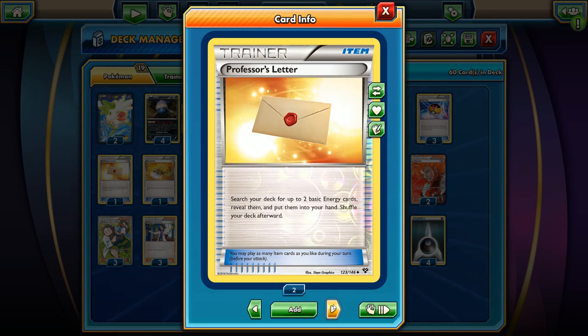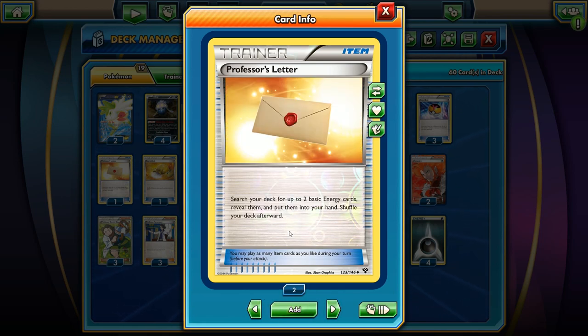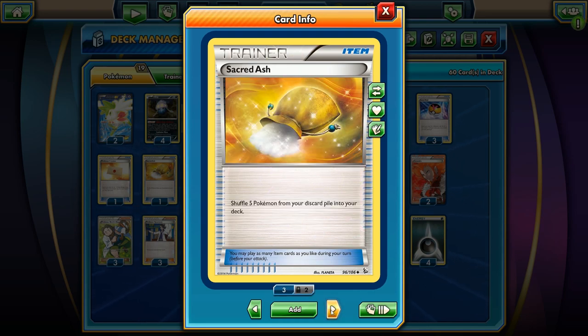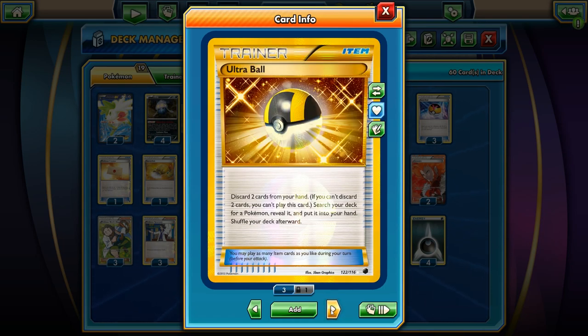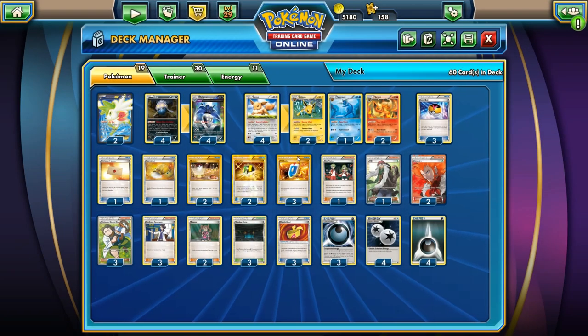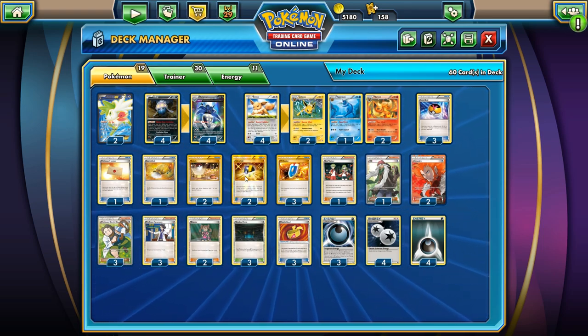Professor's Letter — definitely need to be able to search out your basic energies. You could swap it out for other things, but I played Professor's Letter because it trades you one card for two. For example, if you want to match up exactly the number of cards your opponent has, Professor's Letter can get you more cards. Sacred Ash, Switch, Ultra Ball, VS Seeker — that's it for the item cards. Two Ultra Balls and VS Seeker. We're going to rely mostly on the Level Balls. The Ultra Ball can discard your hand, downsize it, and match up the number of cards your opponent has.